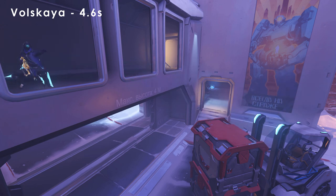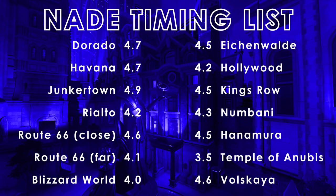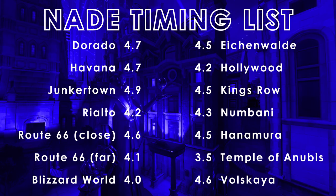Well, that wraps up all the maps I have spawn nades for. Duvalter isn't on this list as all my nades are typically thrown from positions I start with as Ana — the shape of Duvalter makes it very unsafe. If you found this guide useful, make sure to subscribe to see more Overwatch content in the future.